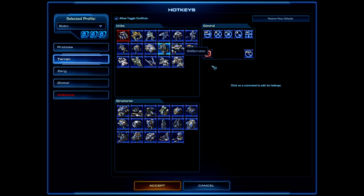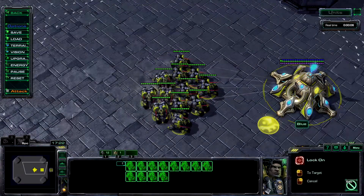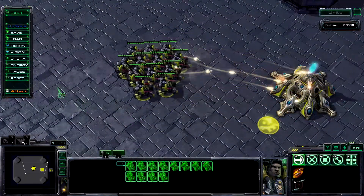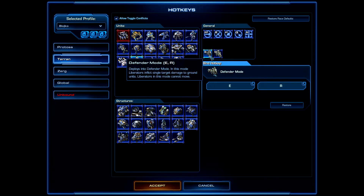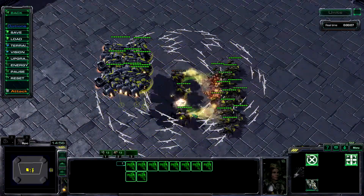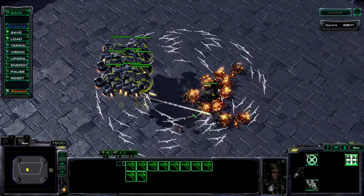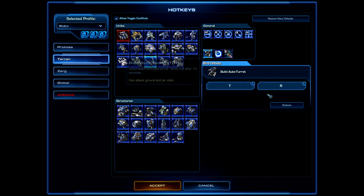The Cyclone's Lock On ability can also be changed to the rapid fire hotkey. For the Liberator's Defender Mode, add the rapid fire hotkey as well and we're done with Terran units.